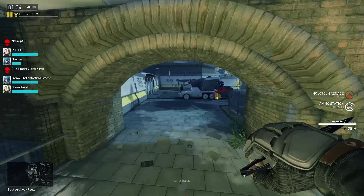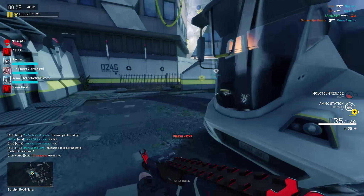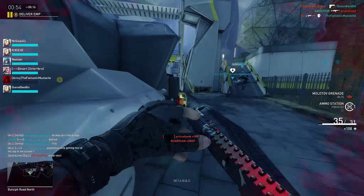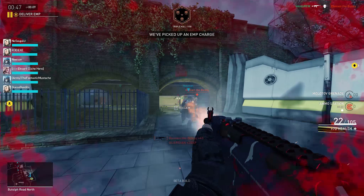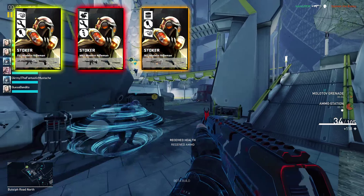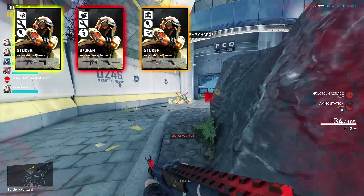Stoker doesn't have any super outstanding loadouts, which is disappointing given that Phoenix had such a nice selection. Almost any of the loadouts are fine — it depends on what you like for the primary. My loadouts of choice would be the T-52 for the Temek, or the M-61 for the M4A1, maybe the M-92. I'd roll with the S-62 if I were using the Stark.